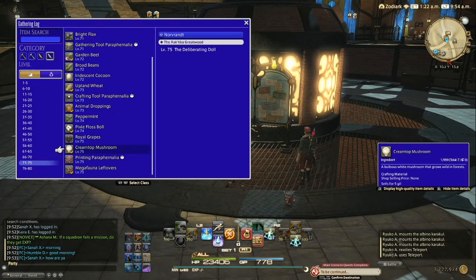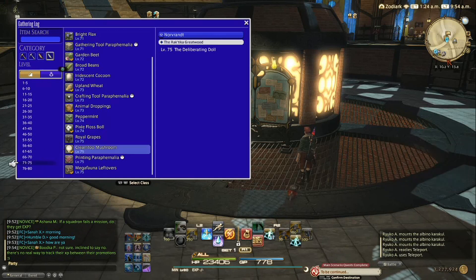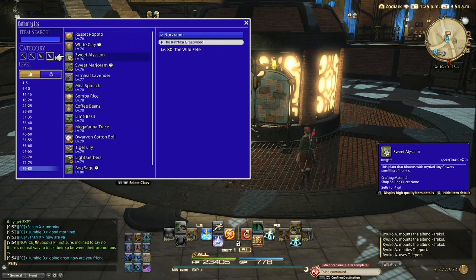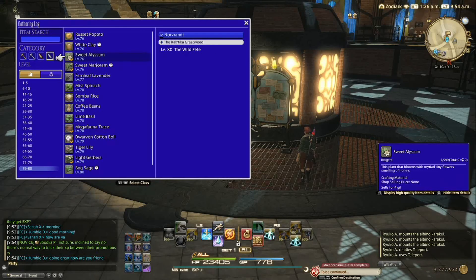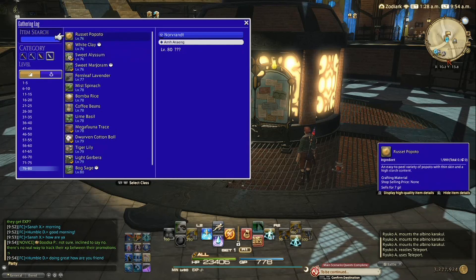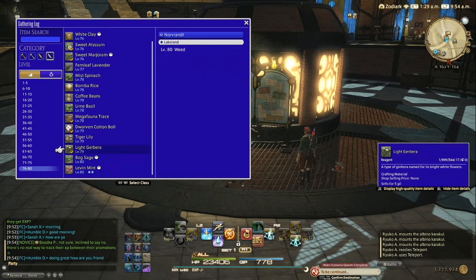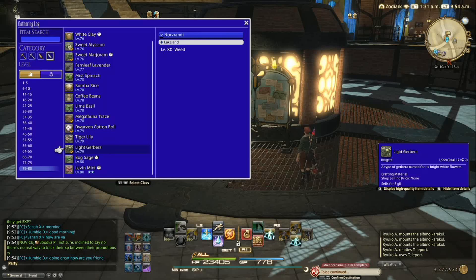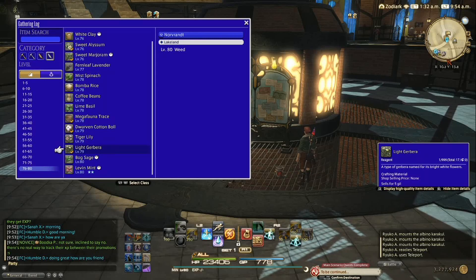Next is sweet alyssum — level 76. If you look this up, maybe it sells well on your server, and if so, get it and make that money. The next one as a botanist is light jabura, level 79. Light jabura sells for very nice on my server as well, so look into that and see for yourself.